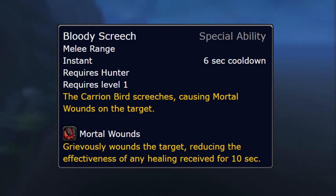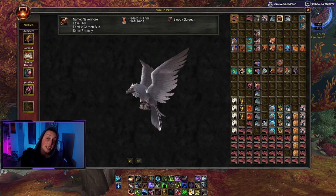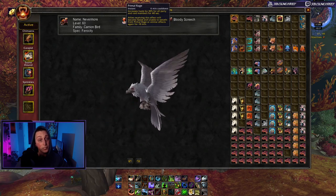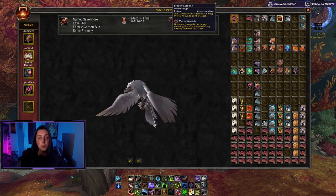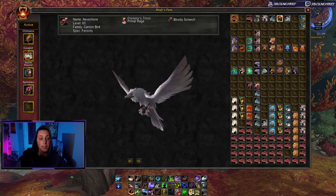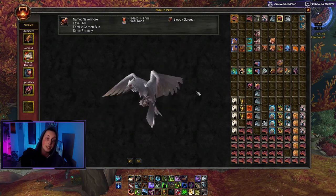Bloody Screech is on a six-second cooldown, so if you let your pet autocast it your enemy will always be under the effect of Mortal Wounds — a 25% reduction in healing from enemy players, or 50% against NPCs. This is a great combination for PvP: extra survivability from Predator's Thirst, offensive utility from Primal Rage, and even more offensive utility from Bloody Screech. If a movement speed slow isn't what you want to play, Nevermore is the alternative. Plus he looks like a badass and is super easy to tame — there's no reason not to pick him up.